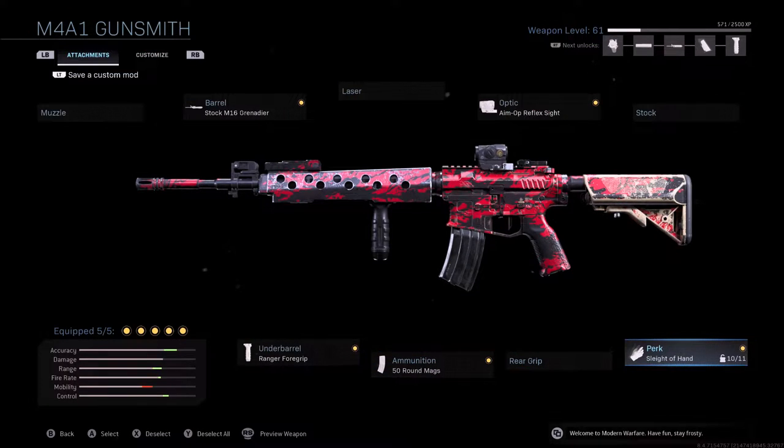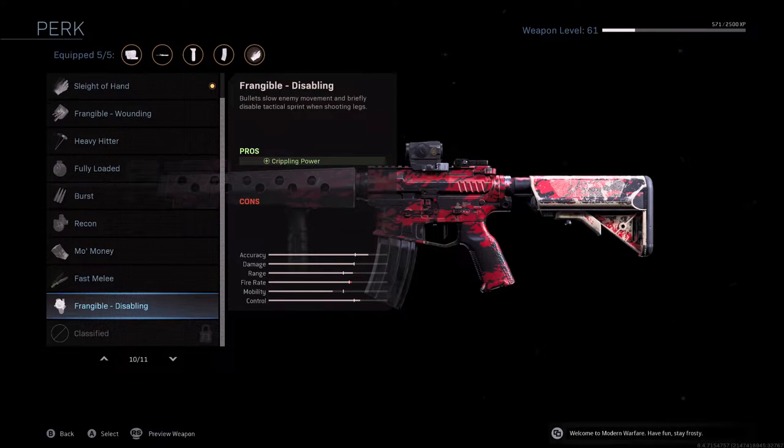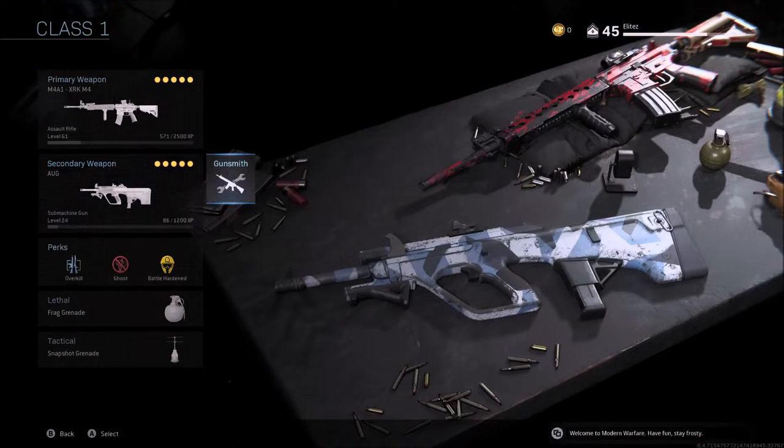For the perk it's straightforward — Sleight of Hand. You could have any of the other options if you really want, but Sleight of Hand seems to be the best one for me. Secondary is the org.